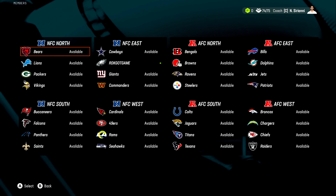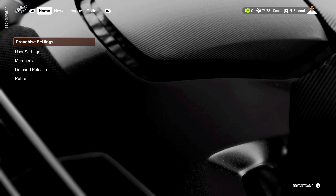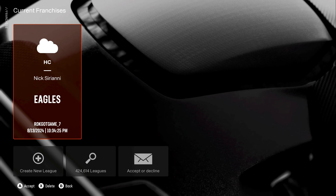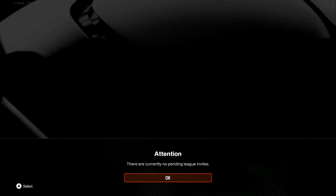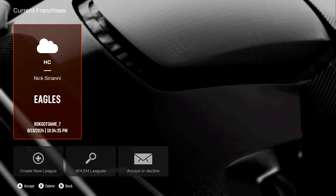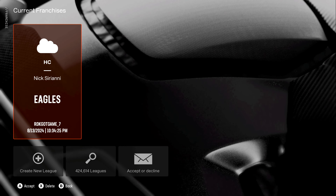Now say one of your buddies has sent you an invite to join their league — let me show you where you can find that invite. Once you're on your main menu and you go to Franchise, it's going to pop this menu up. Go ahead and go to Accept or Decline. It's going to say there are currently no pending league invites because I currently don't have any. But if somebody did invite you, you should have an invite there to accept and join their league.